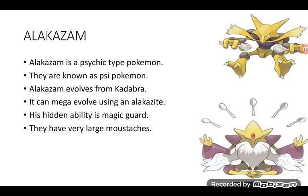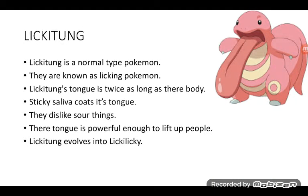Alakazam — definitely in my top five! Alakazam is a Psychic type Pokémon, known as a Psi Pokémon. Alakazam evolves from Kadabra. It can Mega Evolve using an Alakazite. Its hidden ability is Magic Guard. They have very large moustaches. The top one is normal Alakazam — with spoons, I don't know why — and the bottom one is Mega Alakazam. I really want Mega Alakazam, it is literally sick!